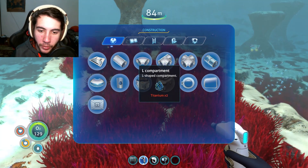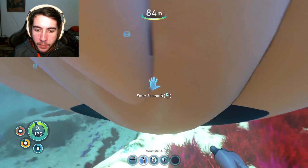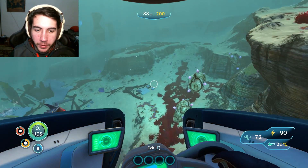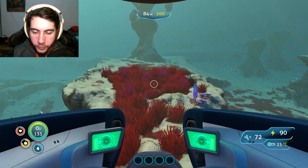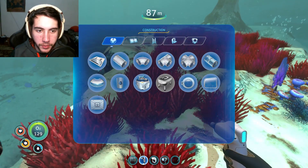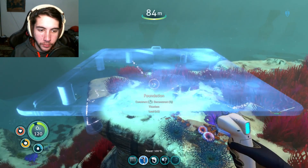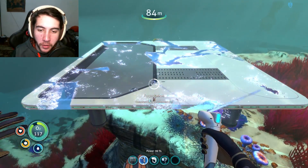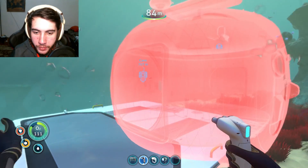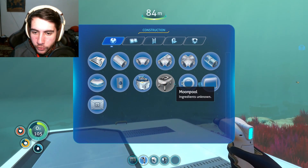We're going to start building here. Take out the builder tool — we need titanium and lead to build everything, and of course I have none of that with me right now; it's all in our storage units. We'll go back to base, grab titanium and lead, and get that set up. Coasting back, this area up here seems like a good spot — kind of away from sand sharks. Turn off the lights... actually keep them on, why not. The first thing we need is a foundation, placed right there poking off the edge a little bit.